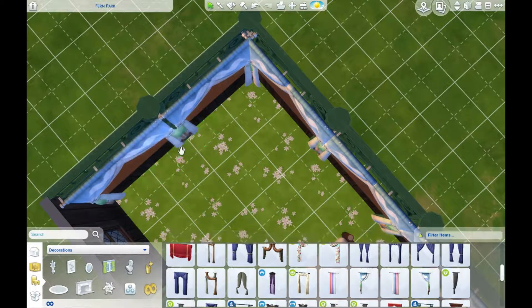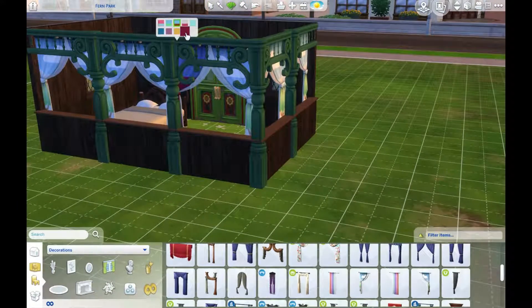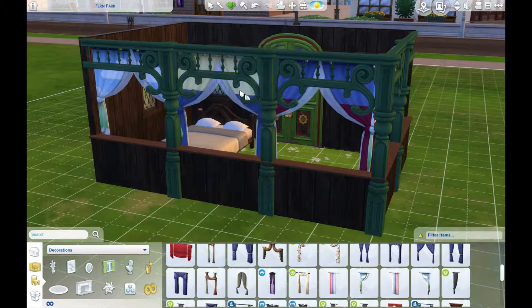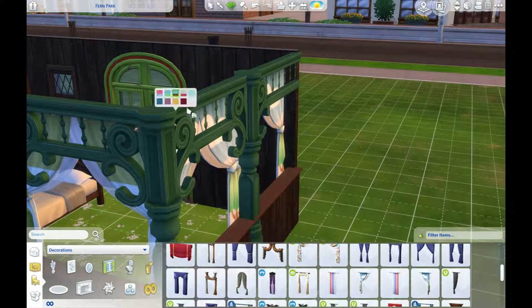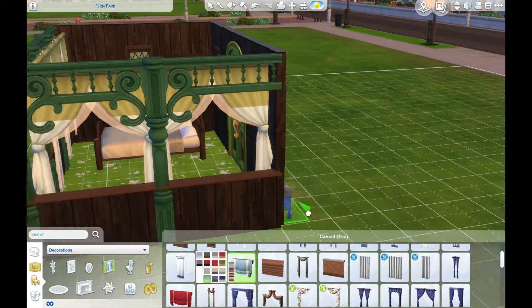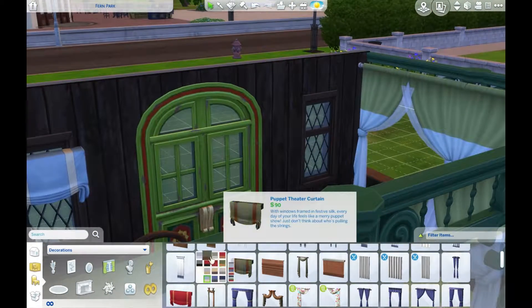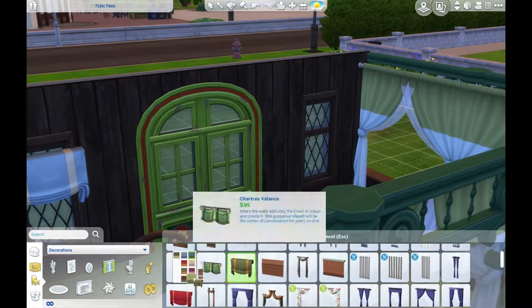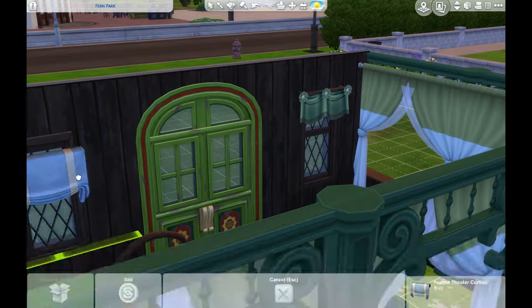I also have the woohoo bush for guests that need to use the bathroom. It's got a lot of space for gardening and growing, and it's got a little fire pit in case you really do need to eat something — but plant sims don't need to eat, so it's all the really kind of basic stuff for that.